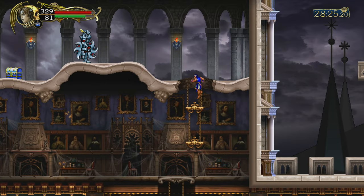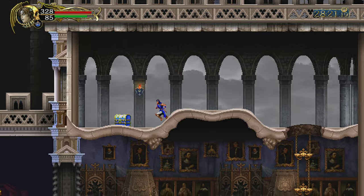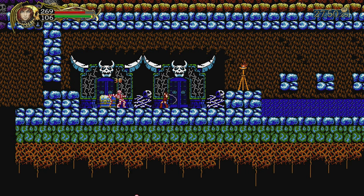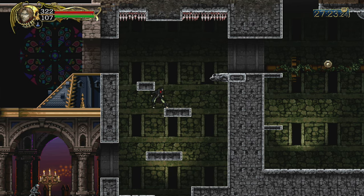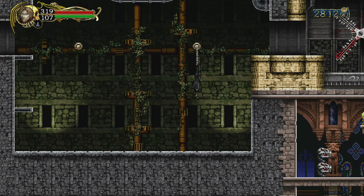Richter has the most in common with Jonathan, but they differ mainly in martial arts. Simon can attack with his whip a lot faster than Jonathan can, and he can also shoot fireballs from his whip. Julius can attack with his whip in upward and diagonal directions. He can also swing from the magnets that Genoa uses.